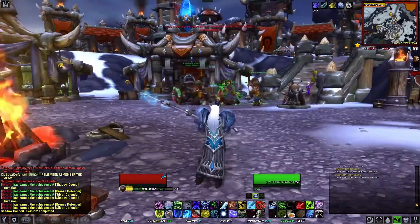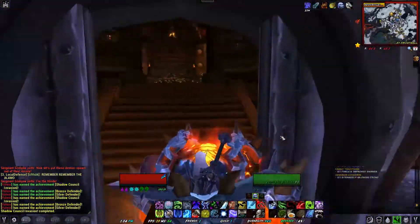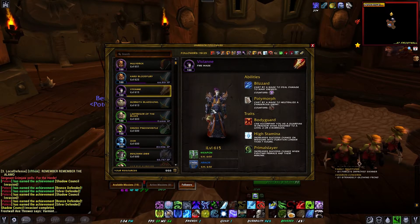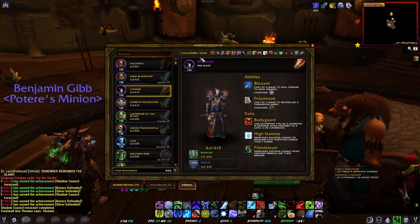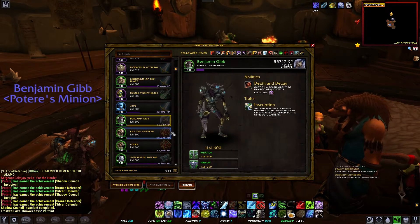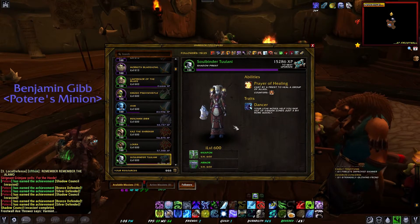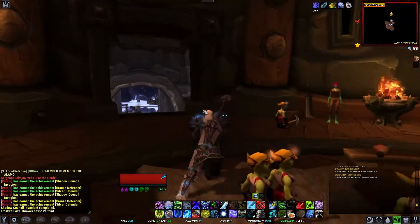One thing I'm curious about — I've got this Supreme Manual of Dance which teaches a follower the Dance trait. I got this from doing a mission. Who would make for a cool dancer? Lorka — she looks like she'd be a good dancer! Whoa, did I just replace her traits? Crap, I didn't realize that. Oh well.